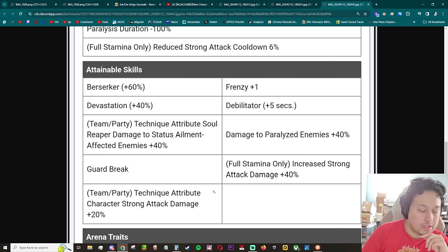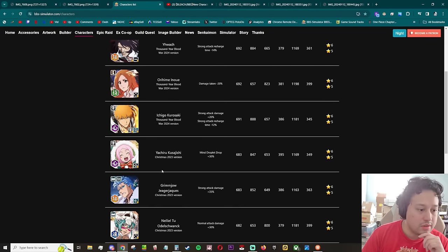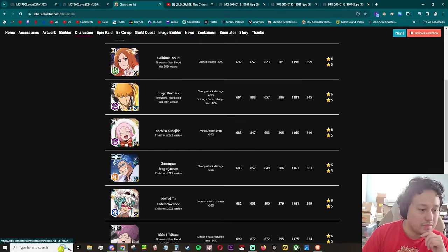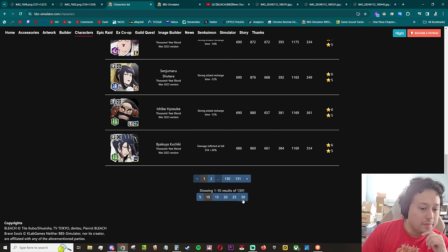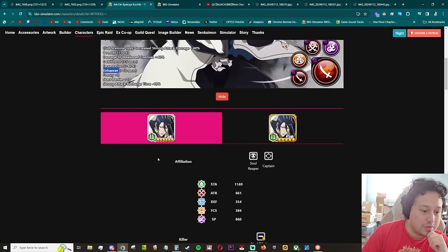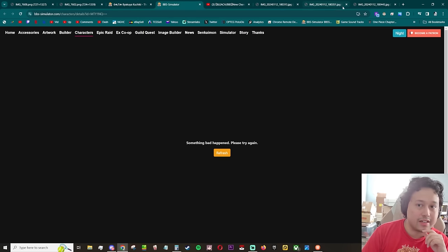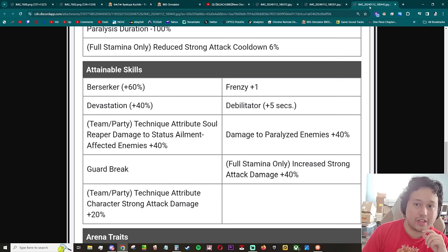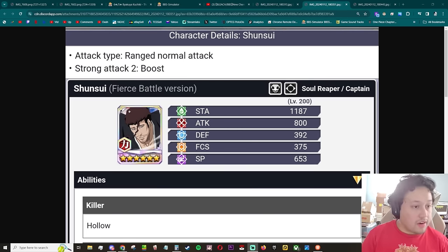I would have rather had frenzy plus two and zero berserker than frenzy plus one and 60 percent berserker, because even though this is more damage technically, the frenzy plus two would have scaled so much better with everything else she has going on. Guard break, technique attribute character — so at least 20. She's just gonna hit really hard. Kind of like Byakuya but without havoc, which is going to hurt the character. Standard good character, nothing crazy.